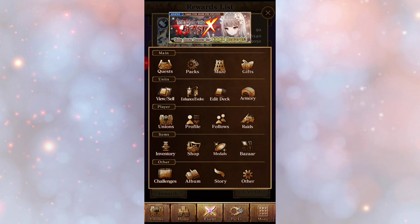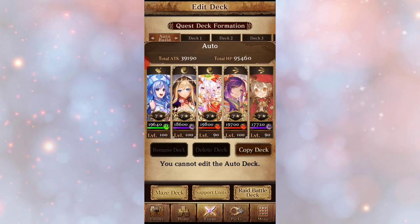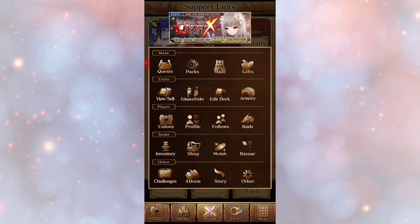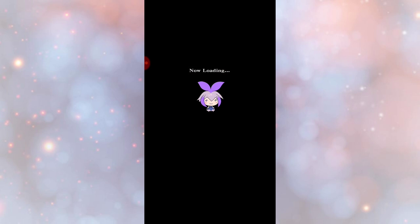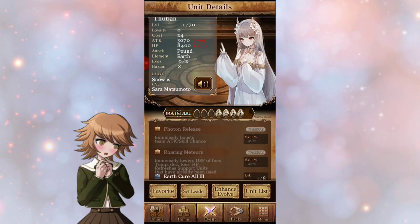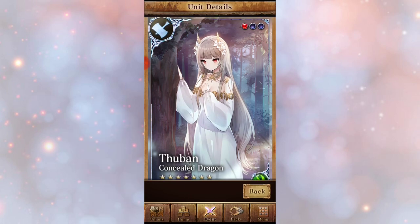What that means — the part about refreshing support units — is that when you've already used your support units, with this card we can actually refresh them every time we're in a new battle. Let me show you: these are my support units — Cerberus, Elizabeth, and Jean the Arc. Once they're done, with her card we can refresh them. That's pretty neat.